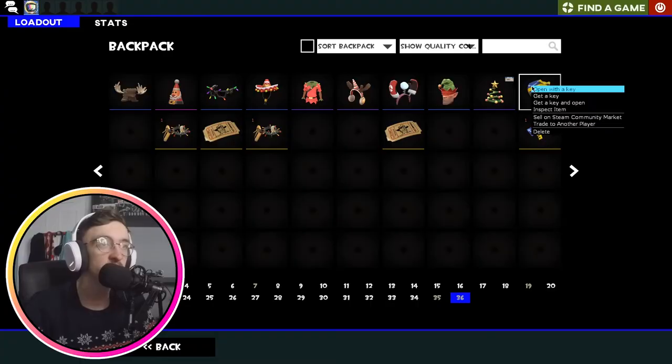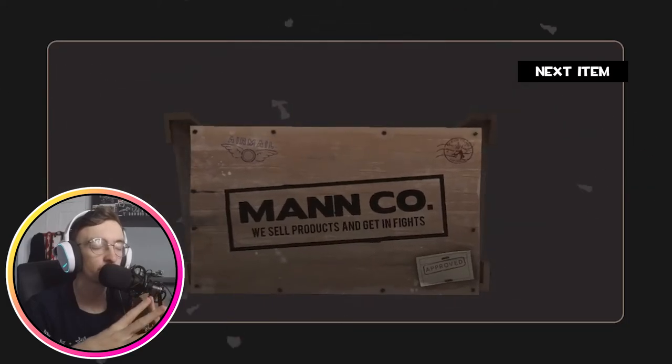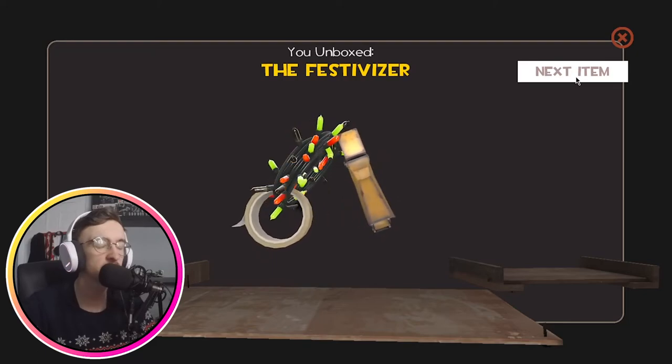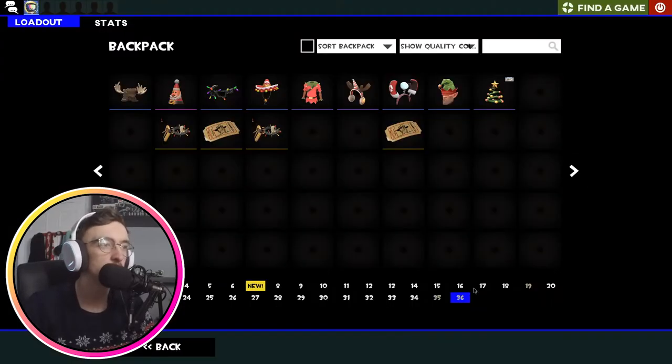Everything is on this last case. Will it be the fabled unusual? Ideally a Mushanka unusual, but I'm not picky — I'll take any unusual at this point, especially a taunt unusual. We shall see what I get from this fabled box. I'm going to close my eyes. We get a Festiviser. Gnome Dome. Not unusual. Sad.